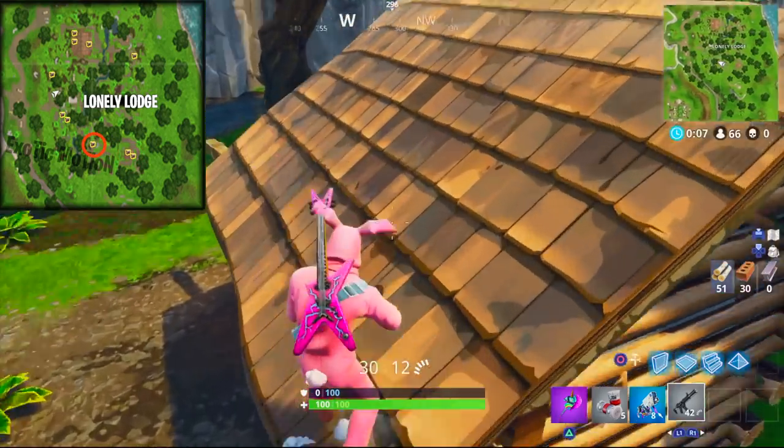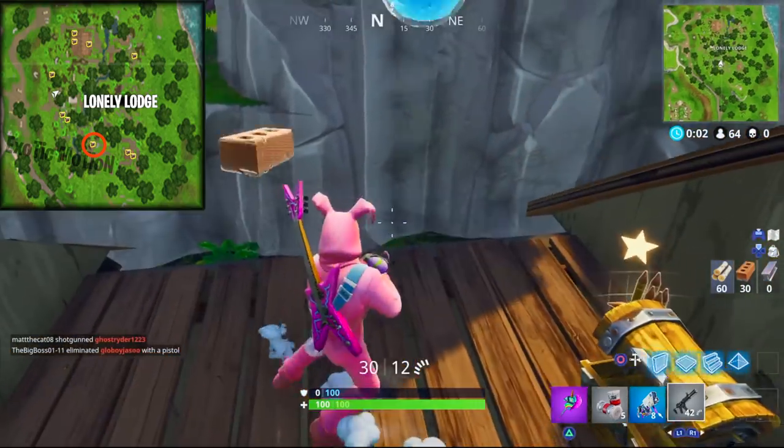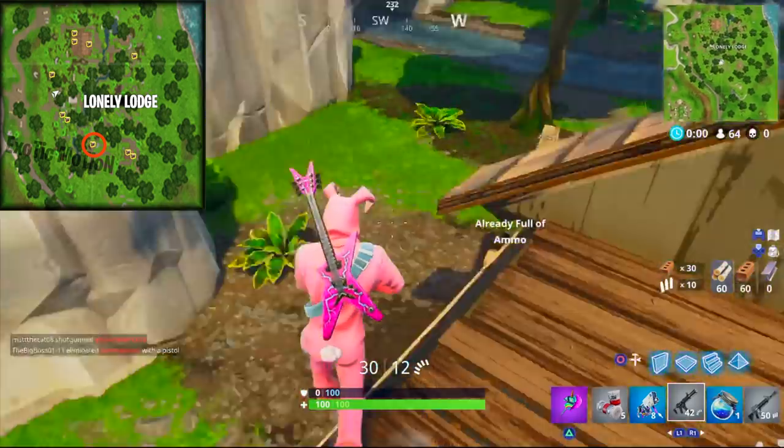Make sure you put a floor platform before you hit the ground. After that, there's actually another one just to the left of it — the mini map shows exactly where it's located — so you can knock out three chests right away.